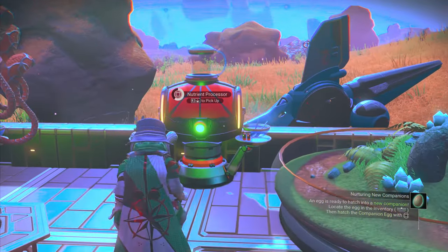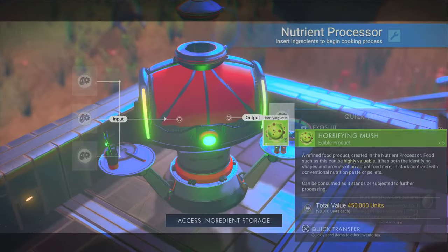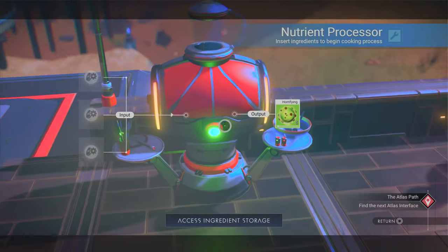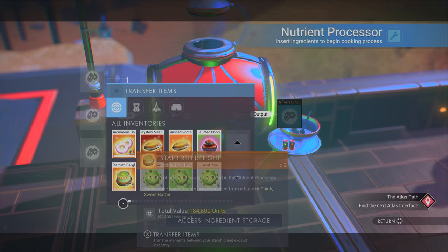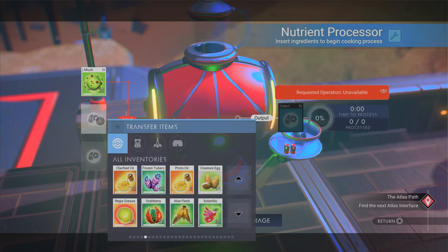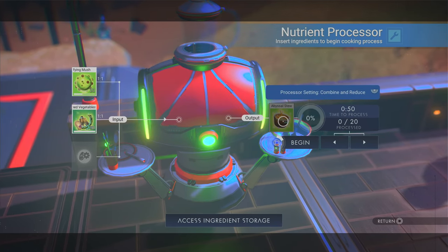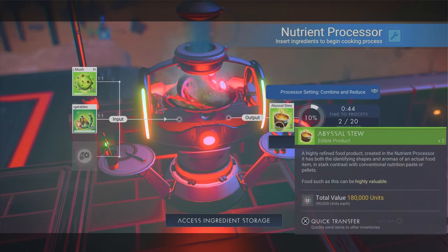It takes a few minutes — you can only cook a couple at a time. That's why I like to have a bunch of grills out, because you can cook many different things. If you've got to do vegetarian, vegan, kosher — you've got a separate grill for each. Let's find the horrifying mush and add something else to it: a steamed vegetable. And look — we make an abyssal stew. That sounds gross — something from the abyss — but it's highly valuable.